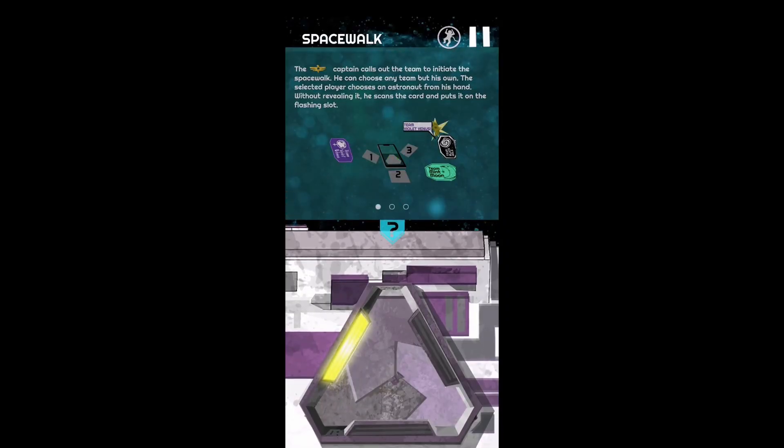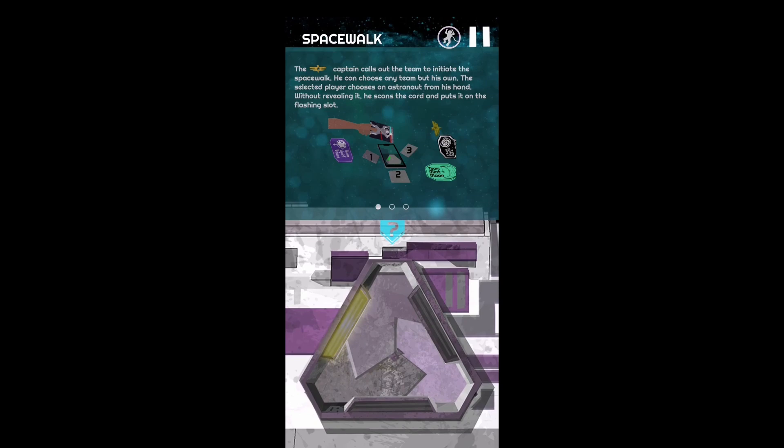If that all sounds a bit confusing, no need to despair — just use the in-app guide, which leads you through the app step by step. For any more questions, visit hyber.com. Houston, we are the Dolphin — launches on Kickstarter the 13th of June, and we are happy about every support.